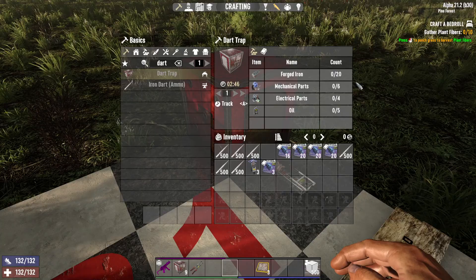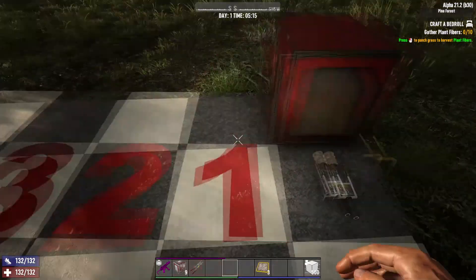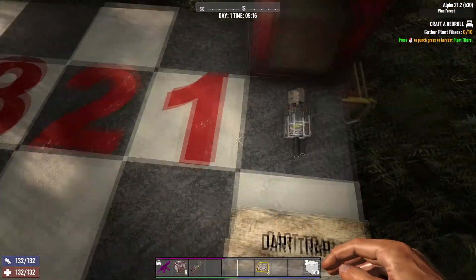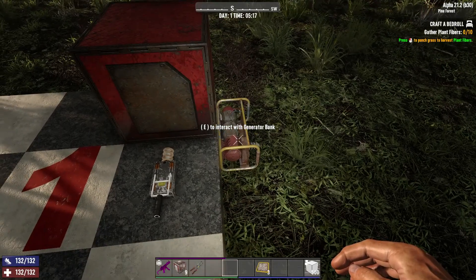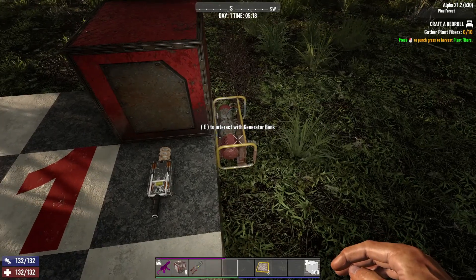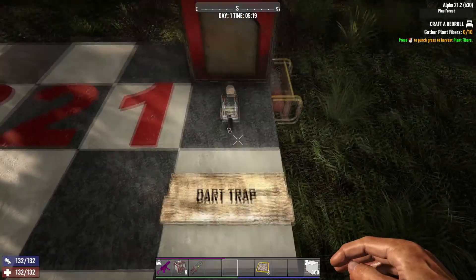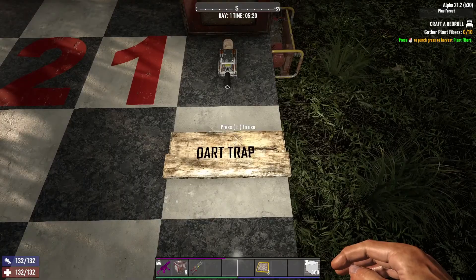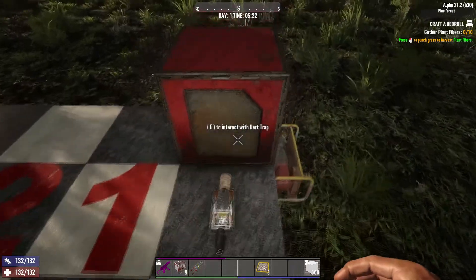Now you've got this thing built and you're going to place it down. You're going to need some sort of power source or generator bank, battery bank. I usually use some sort of switch to activate my individual circuits, and I like to put down signs to label my switches so I know what they are — so during a horde I don't panic and flip the wrong things on or off.